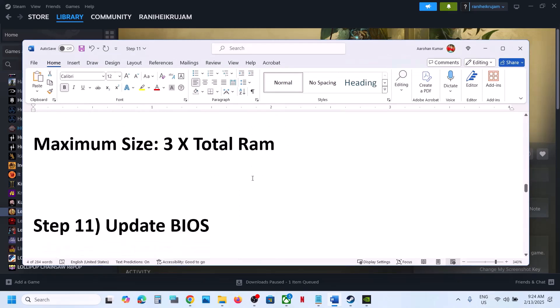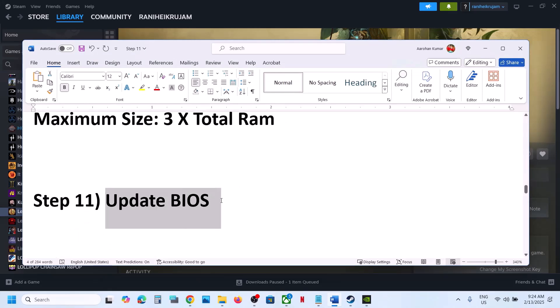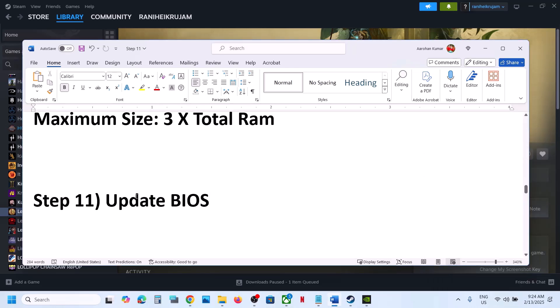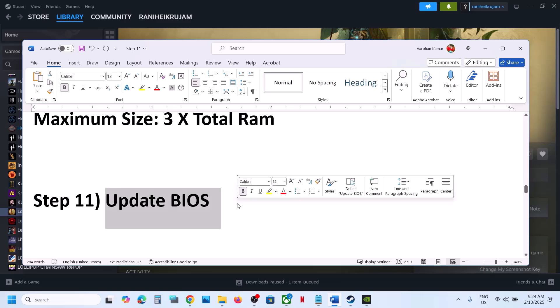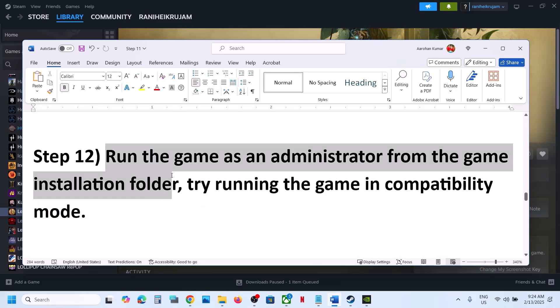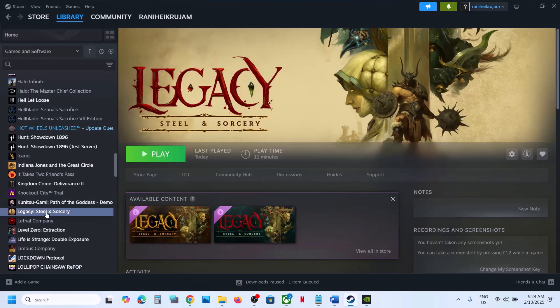If still not working, the next step is to update the system BIOS. Go to your system manufacturer's website, select your model, and update the BIOS. For laptops, make sure the AC adapter is connected. During the BIOS update the system will restart — do not unplug the power cable. After the BIOS update, log into the computer and launch the game.